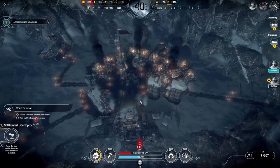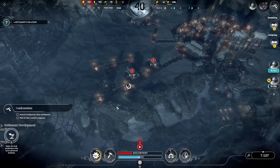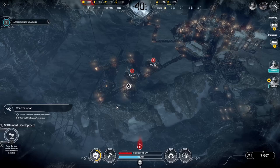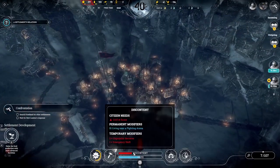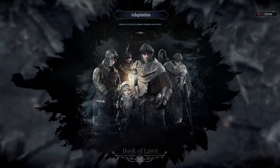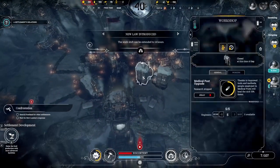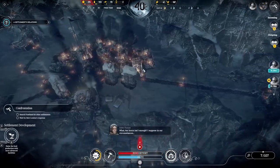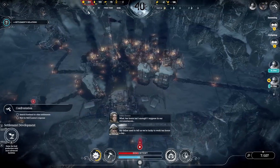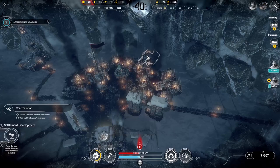You see, if everybody dies here from starvation, then we cannot produce metals and steam cores. Adaptation — extended shields. And we start to use it immediately. Where can we get wood? I think there will be another settlement that can provide us with wood.